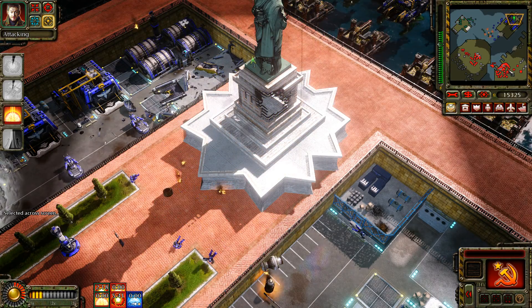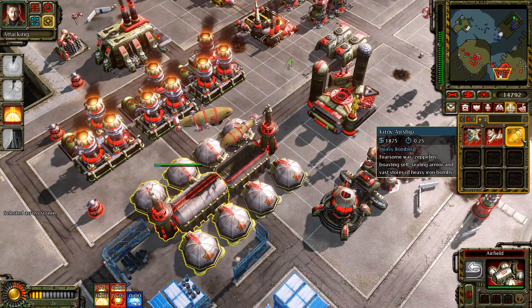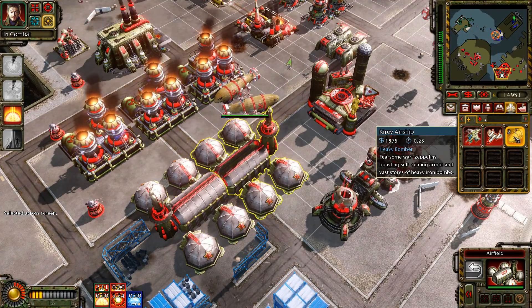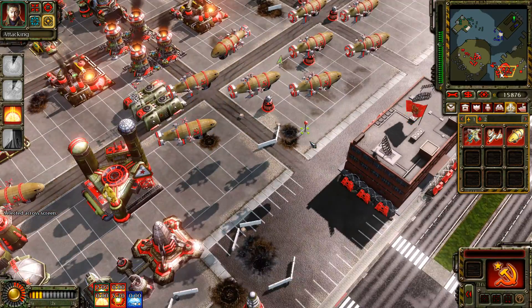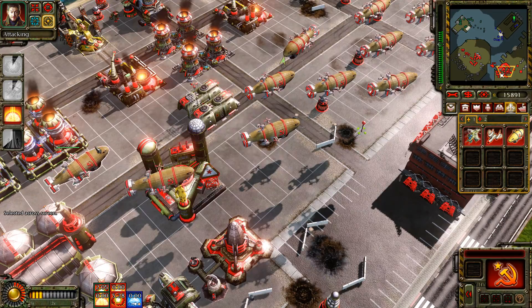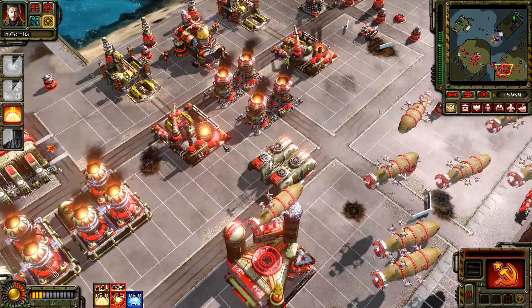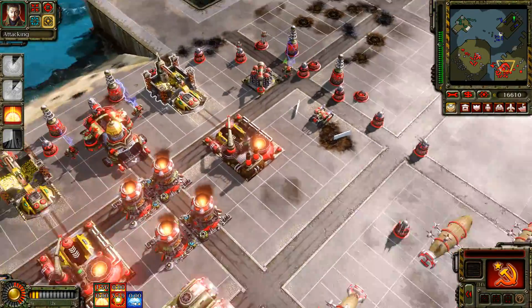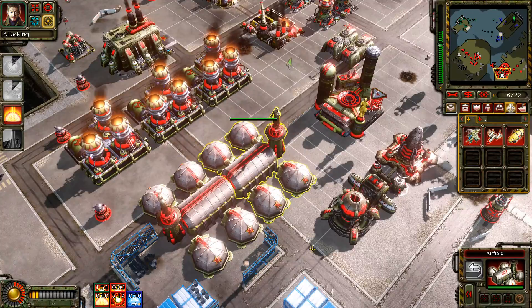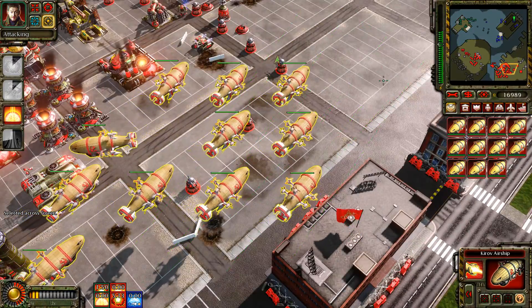It's got a lot of health to it, and thankfully they don't repair it. I think this should win it, without a doubt. This is why I said this mission is so easy and quick. Because normally I never go over here — I never do all this. I normally just quickly build up some defenses and then quickly build two of these and pump out a whole bunch of Kirov airships, send them in — instant win.